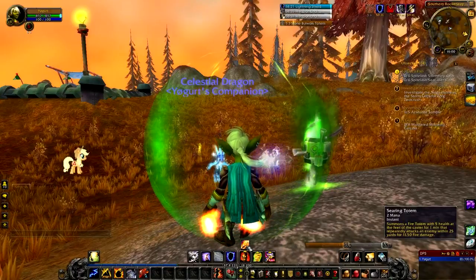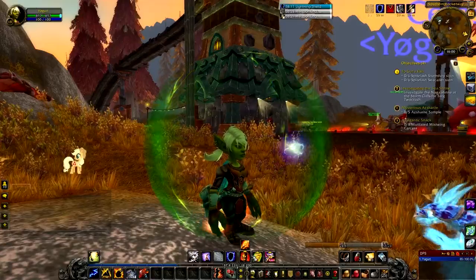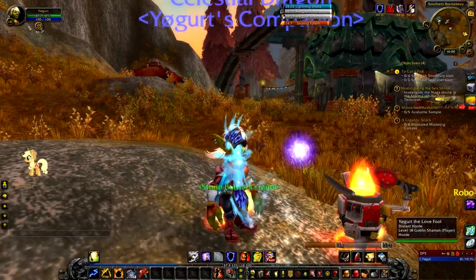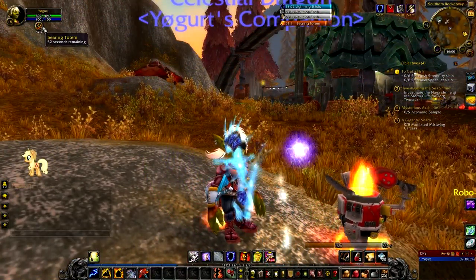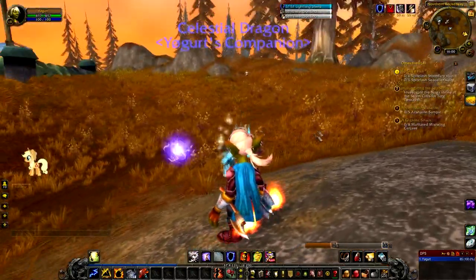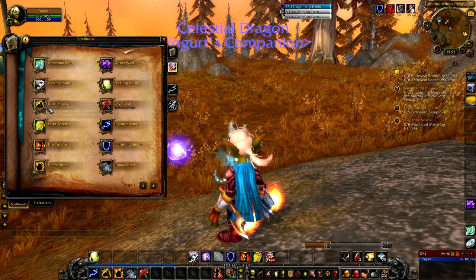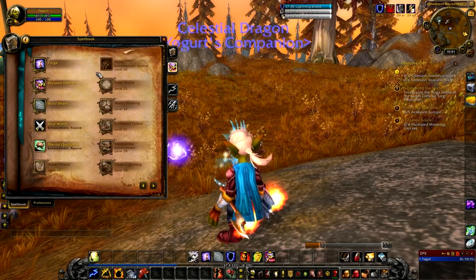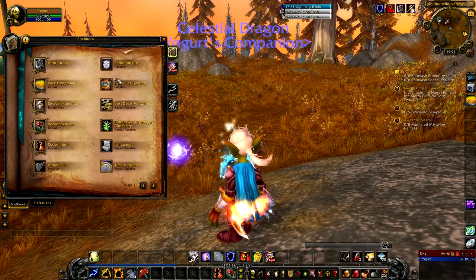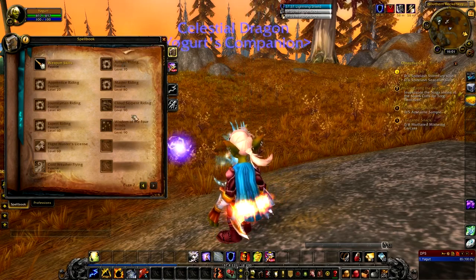Back in the day you used to have an ability to withdraw all totems at once, but nowadays you can right-click up here under your character portrait and it makes the totem disappear. Not sure if we got the remove totem ability yet - checking fire totems, earth totems - I don't think we're going to have it yet. It's probably something we get a little bit later on.